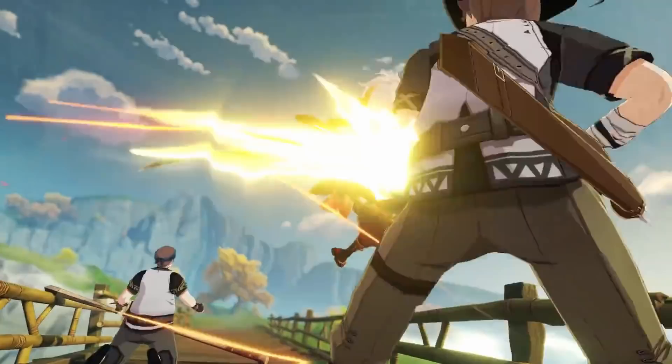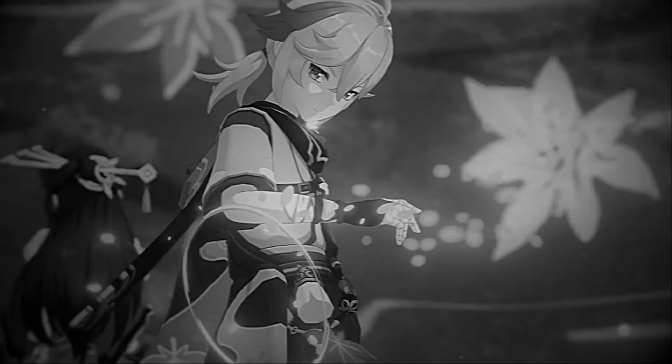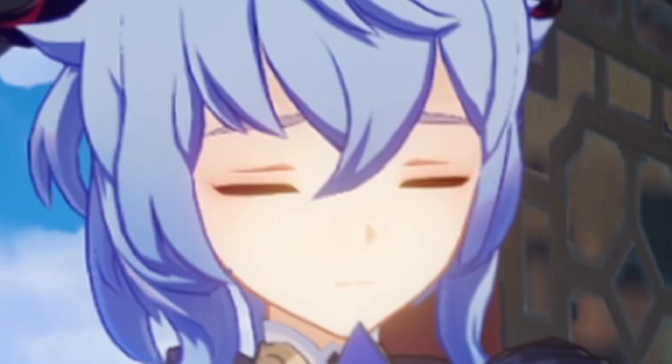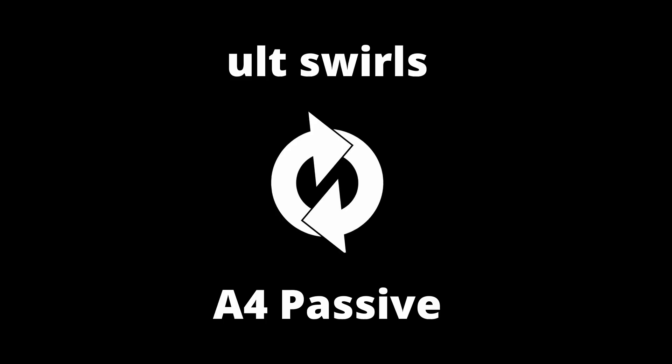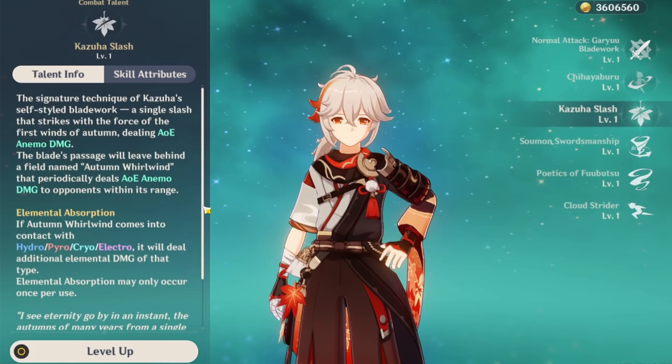When you use his ult, he slashes in front of him, then creates this beautiful anemo field around him — you can see these maple leaves too, the details are so pretty. The color of the field also changes depending on which element it is infused with, and it does extra damage of that element, kinda like Venti and Sucrose, and it procs every 2 seconds, dealing more damage over time. Because you are constantly swirling elements, you are also refreshing his A4 passive constantly. You can maintain 100% uptime on his damage buff if you can ult on cooldown, or at least chain his E and ults properly and swirl every so often.